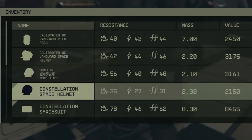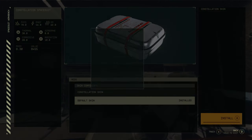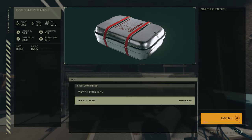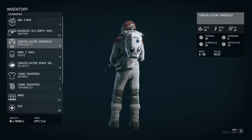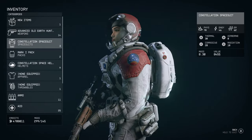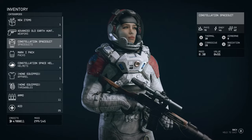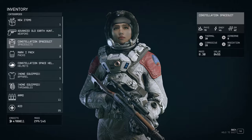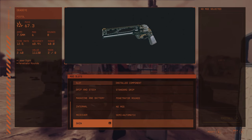That is aside from the three skins you get as pre-order bonuses, and even then these only go on three specific pieces of gear: the Cutter, which you can use the Old Mars skin on; the Constellation helmet, which you can use the Constellation skin on; and the Constellation spacesuit, which you can use the Constellation skin on again. These three pieces aside, currently you can't use skins of any kind on any of your gear.